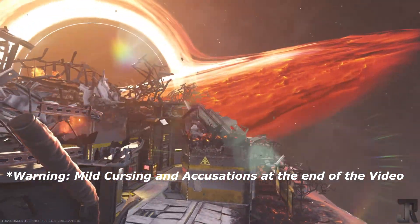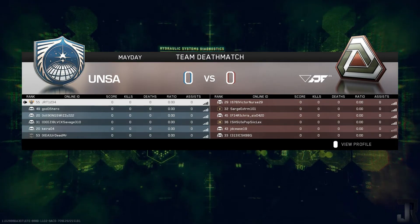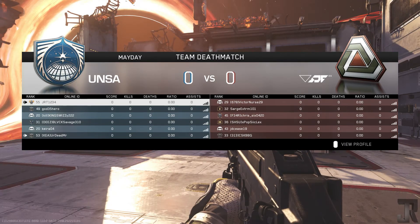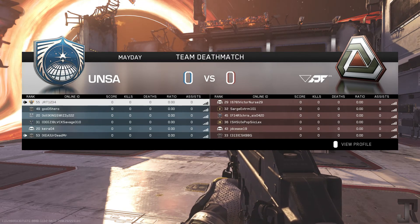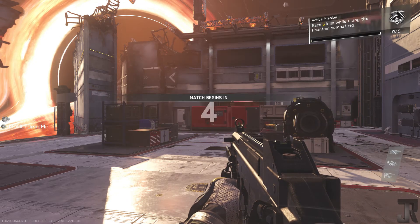My primary class is actually always my go-to class and the one that I just love to play with a lot now. It is the Mec Tab 45 with a grip and quick draw. As far as my perks go, I'm using Ghost, Hardline, Tracker, Dead Silence, and Gung Ho.